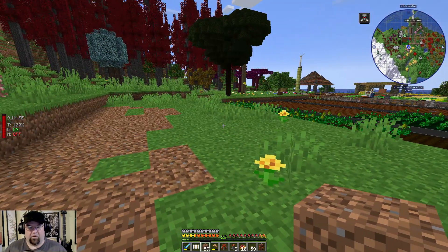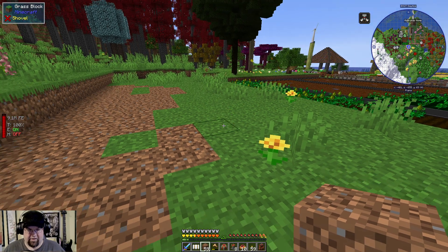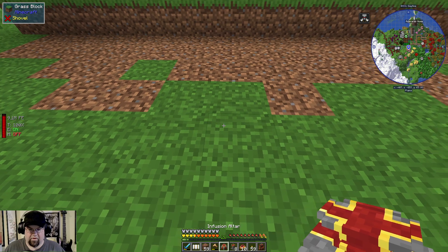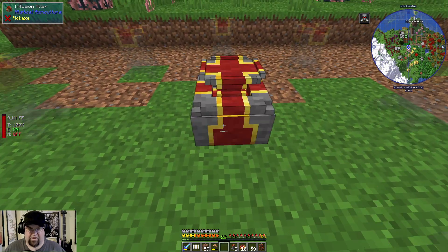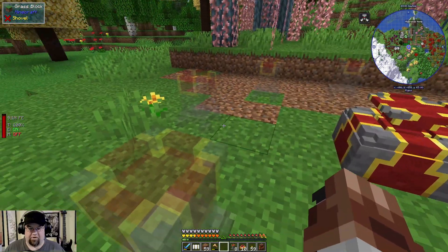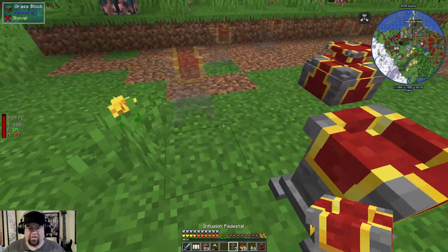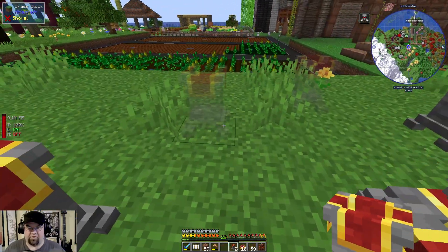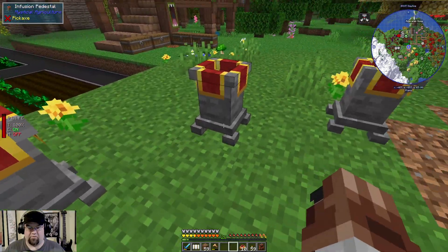Then we'll pop the stone out and replace the dirt so that it looks nice. There we go. I believe — I don't remember the full thing — but I think it's like this. Yeah, and it shows me. Perfect. Then we go like this, this here, here, here. I was hoping it was going to have this ghost showing.